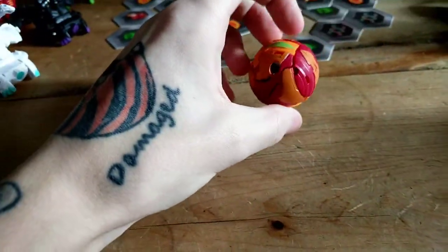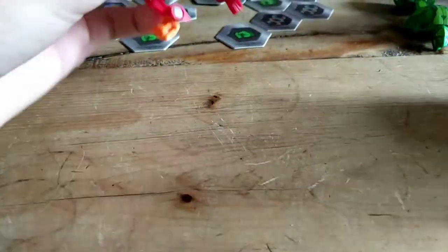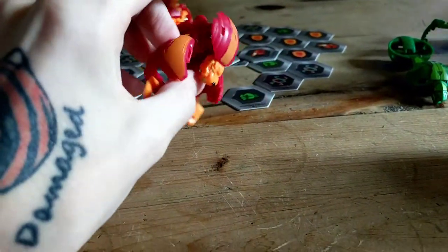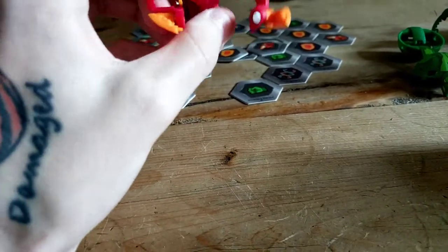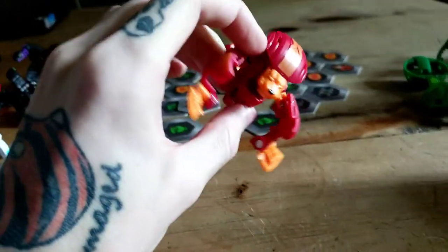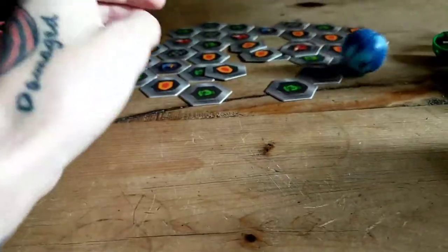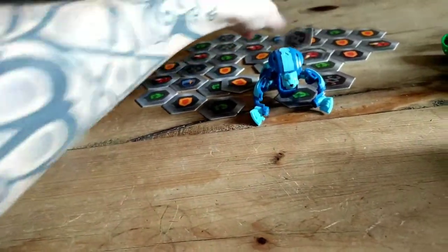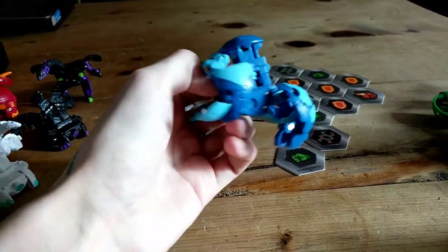Here we have Pyrus Hydrus Ultra — he actually did the flip for me this time. Hydrus Ultra — he's definitely not my favorite, but character-wise I do like him; I have seen some clips. That's the Pyrus version. I do also have the Aquos Ultra. I'm not going to rearrange the cores again because that would just take too much time, but yeah, there's the Aquos.